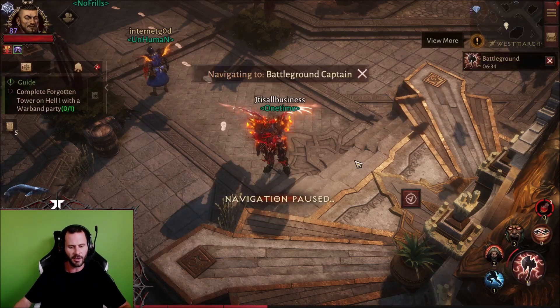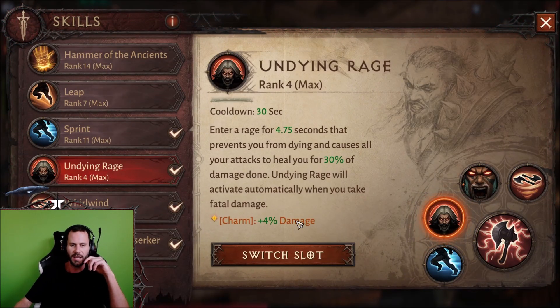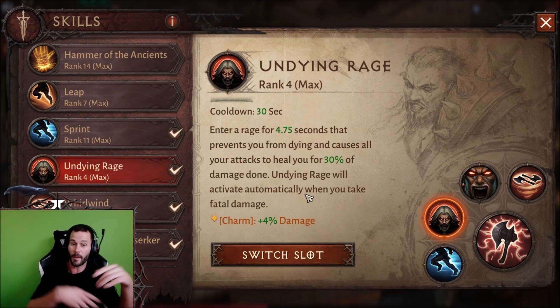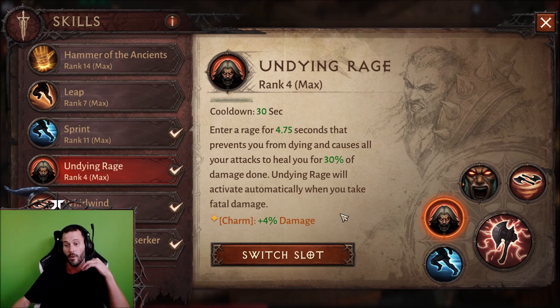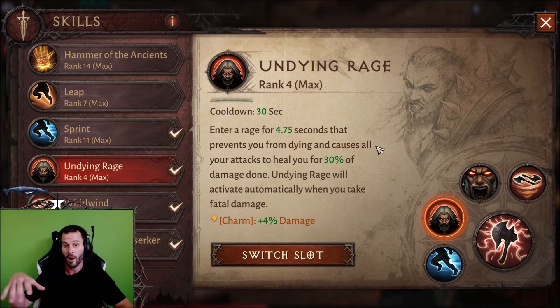For Barbarian, the useless bonuses are Wrath of Berserker and Undying Rage — 100% useless skills, no matter what the percent of damage is. It stinks to know that because even when you go under the skill and look at Undying Rage, it says charm: 4 plus 4% damage. You'd think maybe you'll get that 4% damage, but that is not true. I have already tested this, and other players have tested it for every single class — skills that don't deal direct damage, their percentage on a charm is useless.